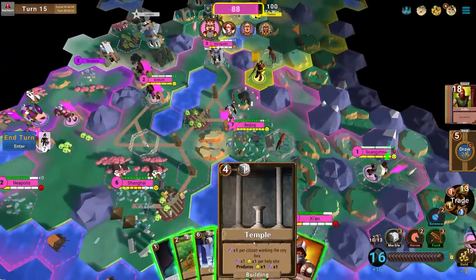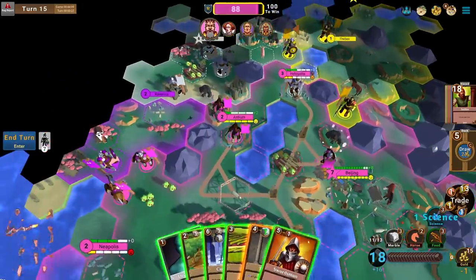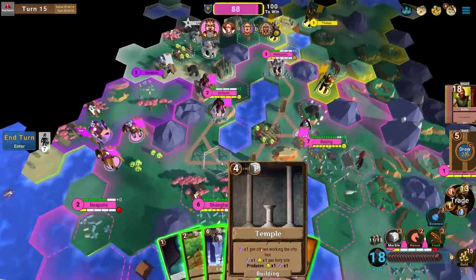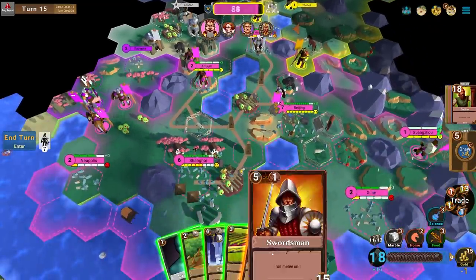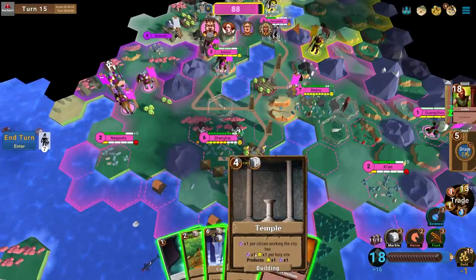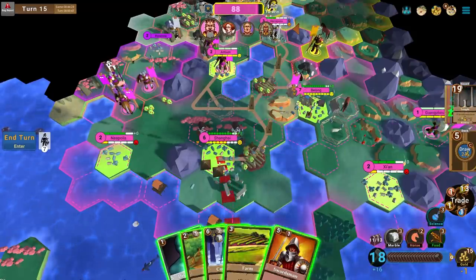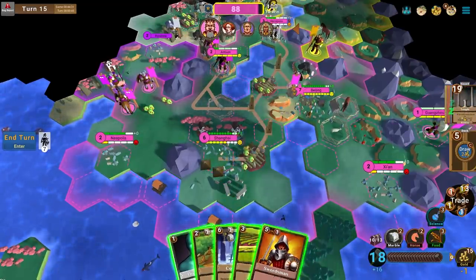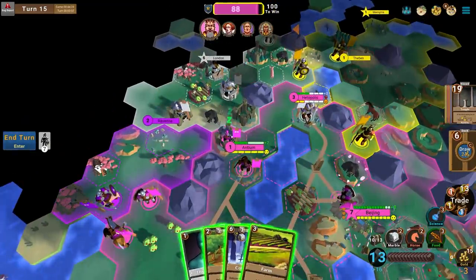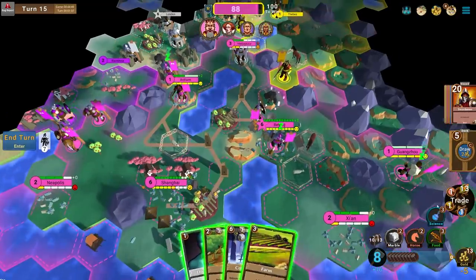Shanghai is a little unhappy and has a holy site, which gives one culture per citizen working the city hex and happiness per holy site — so that's two happiness for the city, two luxury resources I don't need to feed in. I'll build a Swordsman that went off the top of my draw pile so I'll get another next turn. I'll draw and play that Swordsman because I need one.